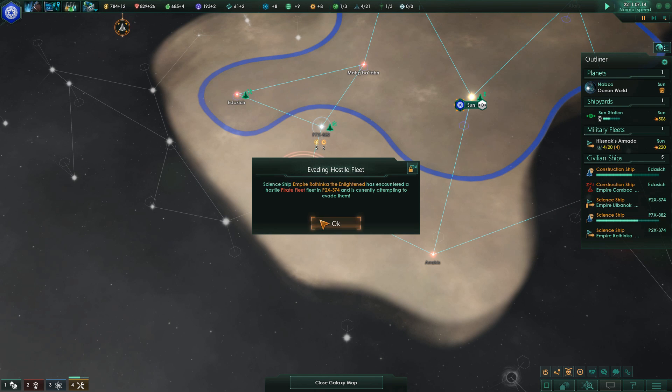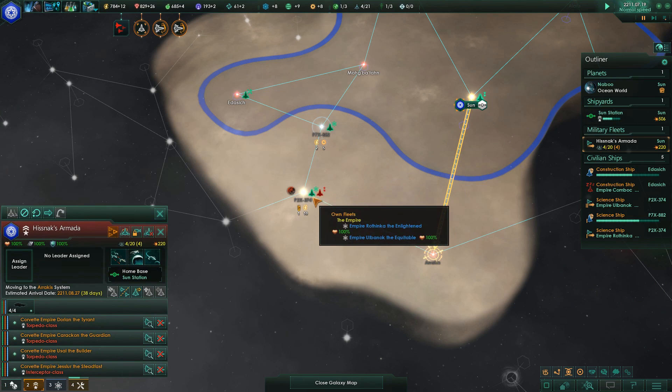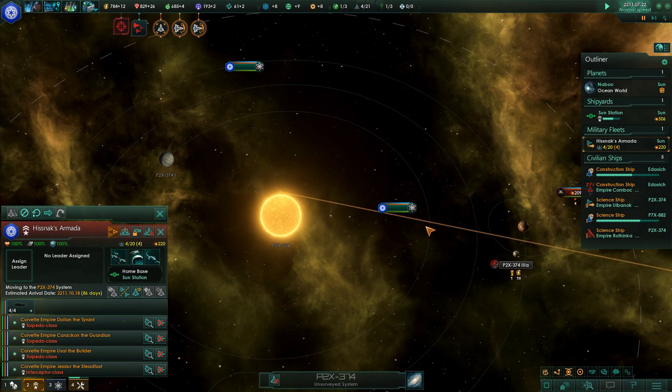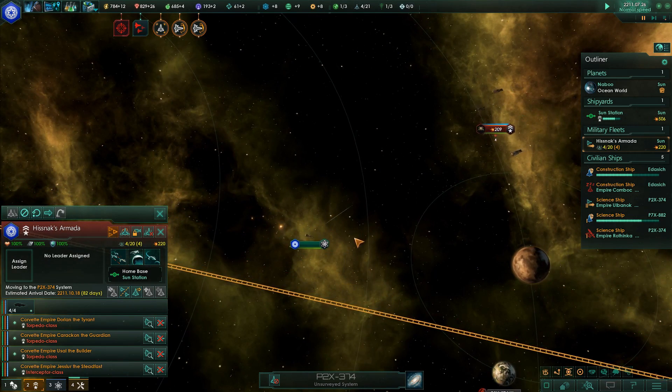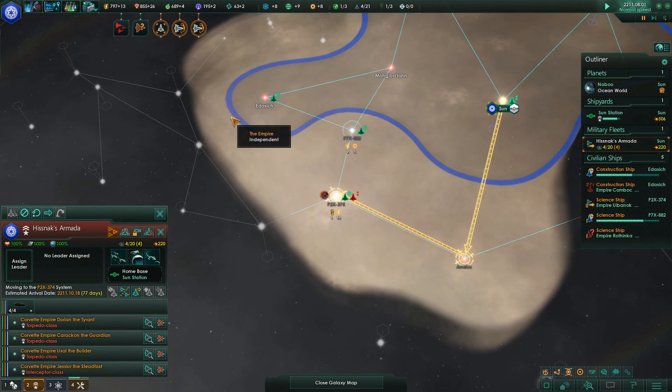Hostile fleet detected. Why aren't they attacking there? They're gonna try and kill my science ship — science ship under attack! Go towards them. Run away. The battle almost started.